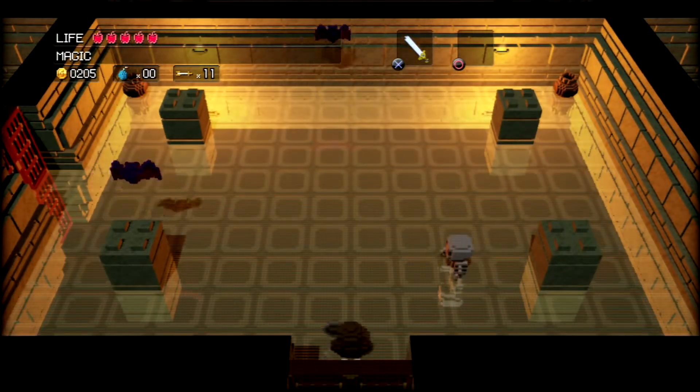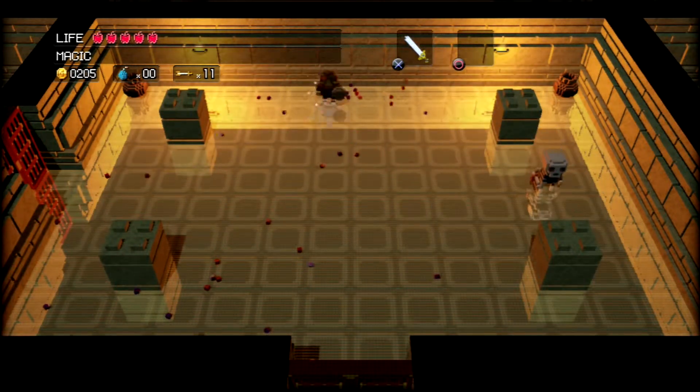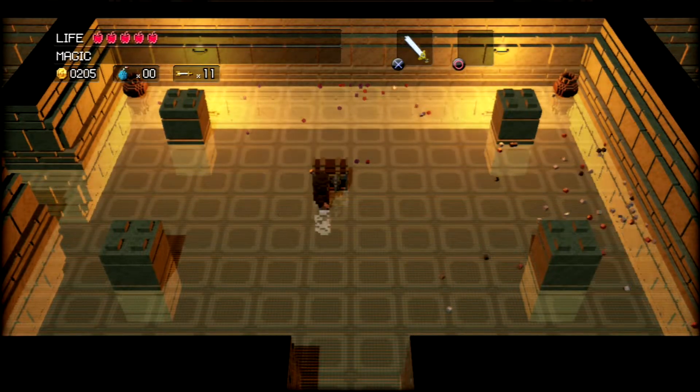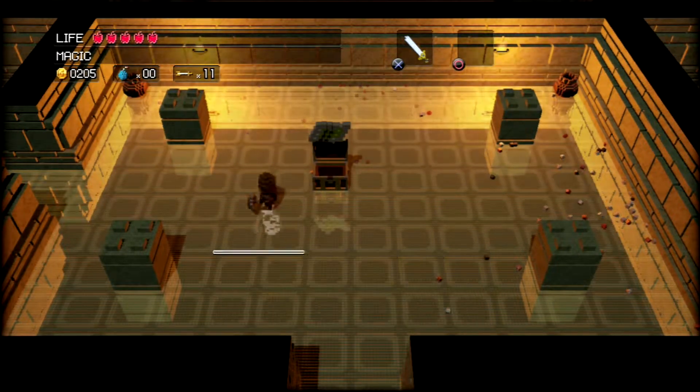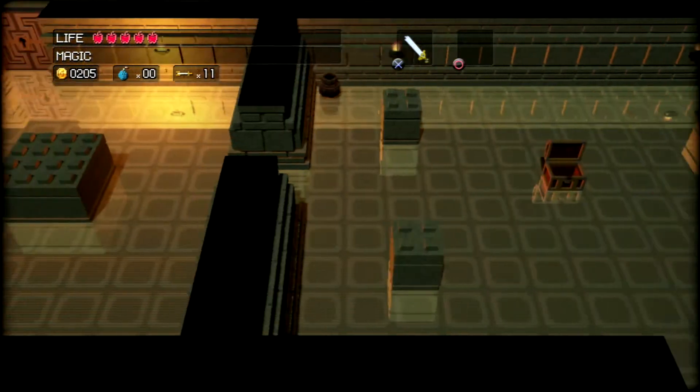Not this room — just a couple of bats and skulls and stuff. Use your spin just to take care of pesky enemies. Let's open this — the temple map! So now if you hit L1, you'll get this little handy indicator. There's only one floor here. We're fine.